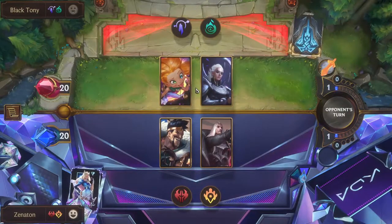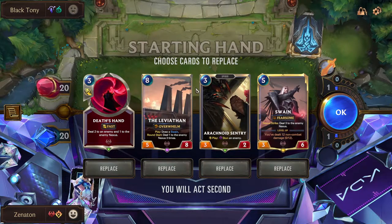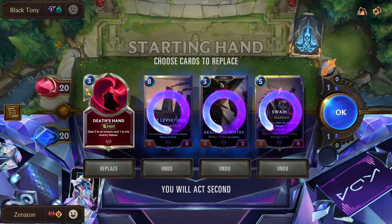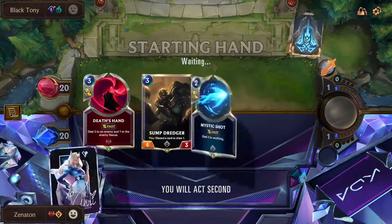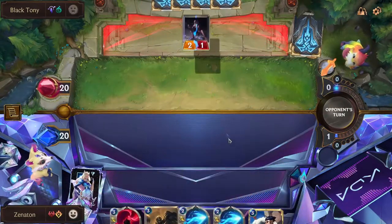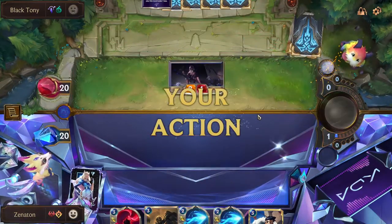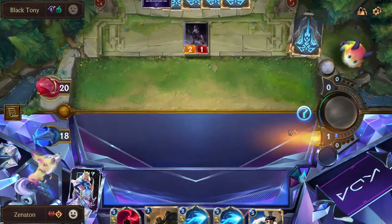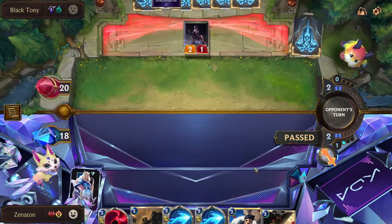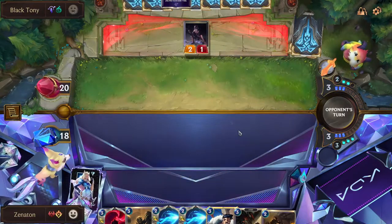All right, here we go. It looks like I'm against a Zoe deck, specifically an Invoke deck. Against this deck, I want to find things like Death's Hand and Mystic Shots - basically early game removal. A way to deal with Zoe really quickly is nice. This is a good hand. They don't have a Zoe on turn one, so I'll be able to kill Zoe and prevent an attack. I will take the two damage.